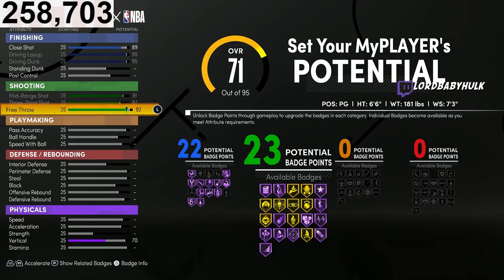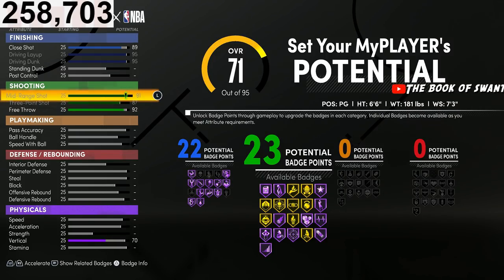We've got 23 shooting badges. A lot of these badges that you see gold are going to eventually go purple. This is enough shooting — I don't need to knock my wingspan down to unlock Hall of Fame limitless. I think this is beautiful.